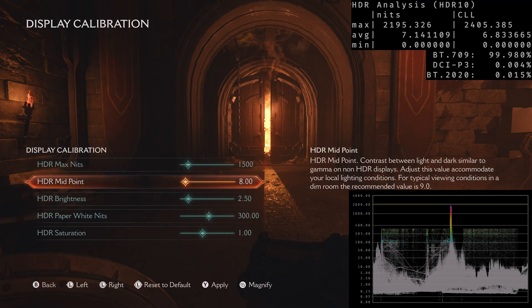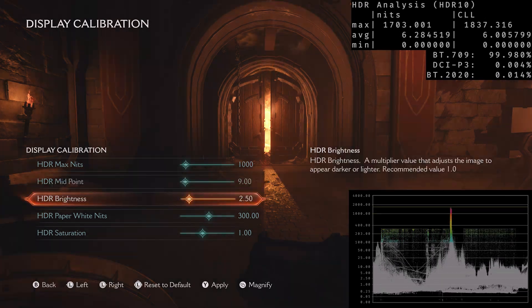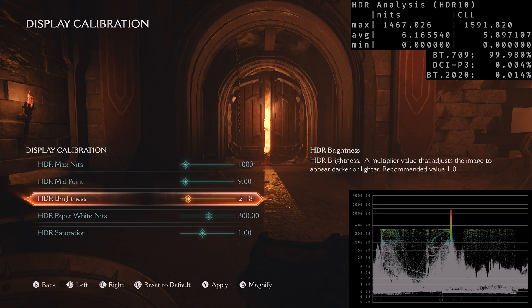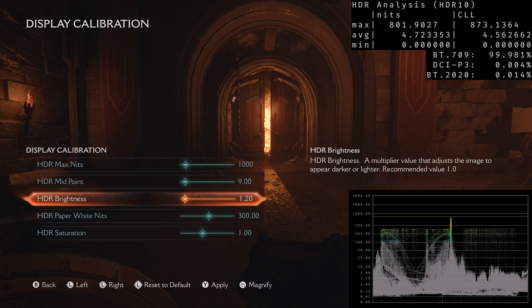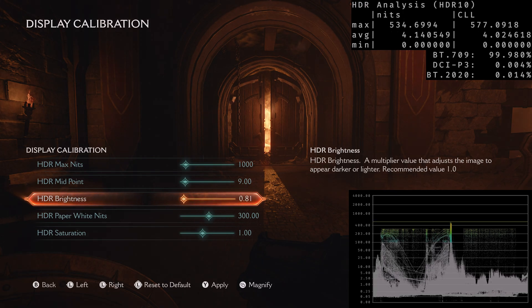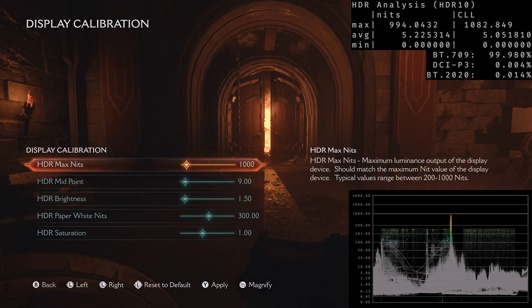At this moment, I couldn't find any HDR settings to mitigate or eliminate the HDR Black Level Floor raise. There is no setting you can use to get a better HDR Black Level Floor. Well, there is, but then you either get a very dark picture or you lose HDR specular highlights entirely. So right now, my only recommendation in regards to HDR settings is to leave everything as it is out of the box.